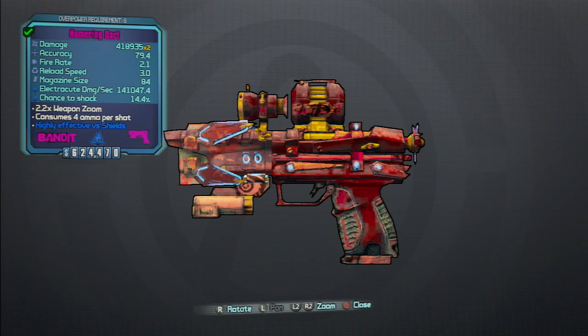The prefix on this one is the Homing — it's the Homing Bandit Dart. The specs: damage is 418,935 x2, accuracy is 79.4, fire rate is 2.1, reload speed is 3.0, magazine size is 84, electric damage per second is 141,047.4, shock chance is 14.4%. It has a 2.2x weapon zoom and consumes 4 ammo per shot.